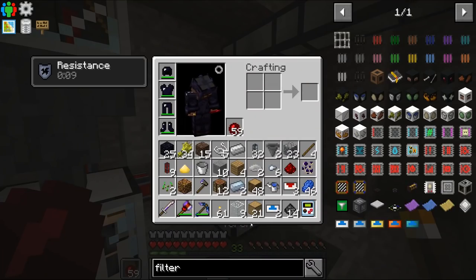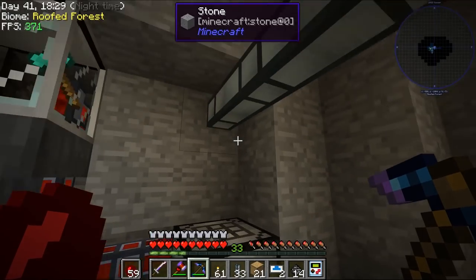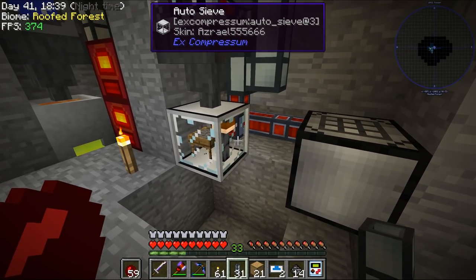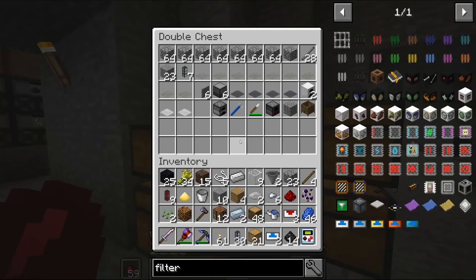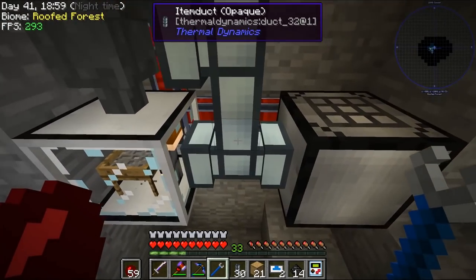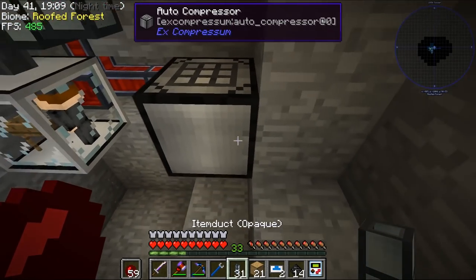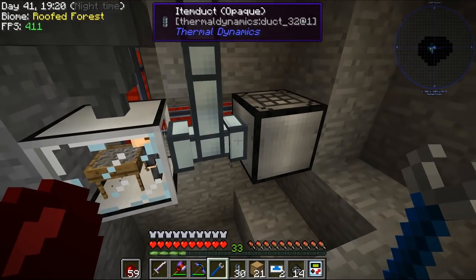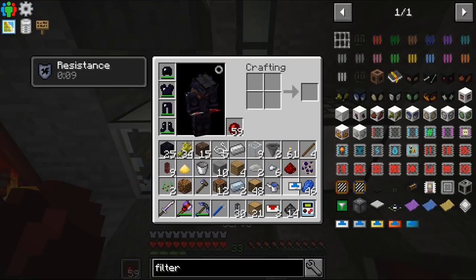Let's put some more item ducts in place and run it slightly differently. I need my crescent hammer — it should be in one of these boxes. The crescent hammer can let me configure which of these should be an input. I need to remove that one and that one. So the filter is going to control what goes onto this side, and this side is going to be a servo — so if we can pull from that, it depends whether it's allowed.